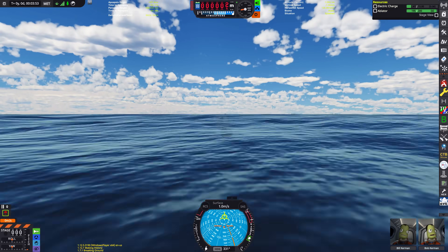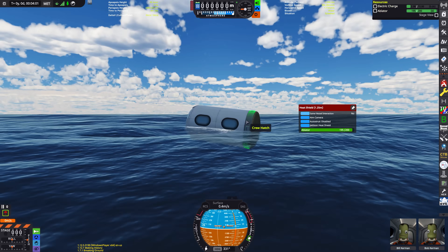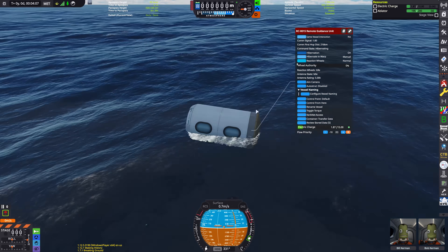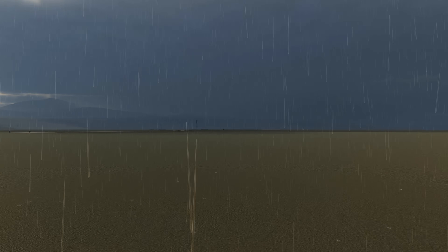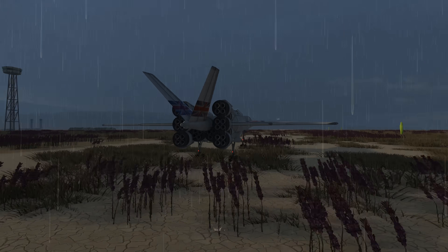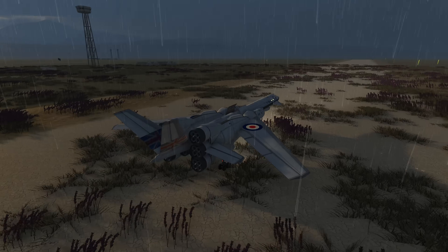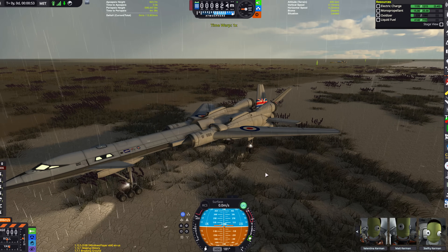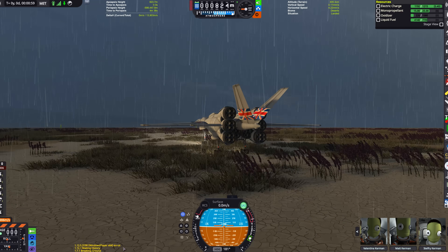Now I said at the beginning of this video that I wanted to showcase the amazing weather that comes with Black Rack's stock volumetric clouds. While we did see a few storm clouds, we didn't really get a really bad storm. So now I'm going to launch again, doing a military contract — top secret launch from a top secret airfield where there is bad weather. We have been asked by King and Country to launch a spy satellite with great urgency; we cannot wait for the weather to get better.